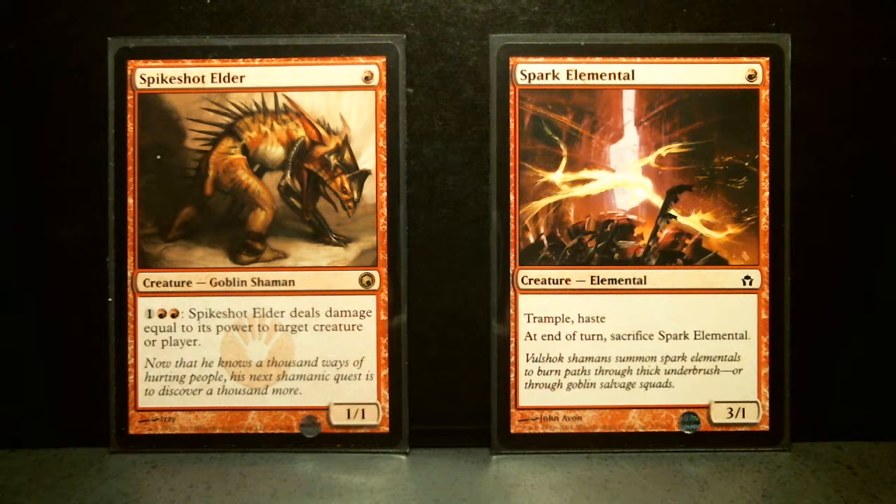Here I'm showing red cards in my artifact cube that either has Scars of Mirrodin block cards or Mirrodin block cards, at least for the colored cards. In the case of the artifacts, anything is fair game from all of modern.